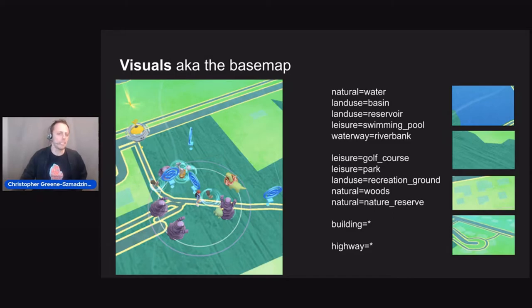The first use, and probably the easiest, is visuals. Pokemon Go uses a variety of tags to show water, green space, buildings, and highways as you navigate the real world inside this video game.